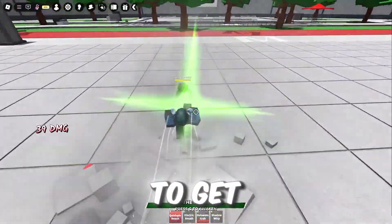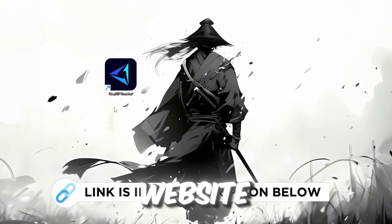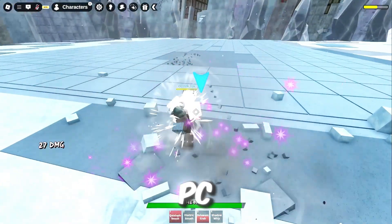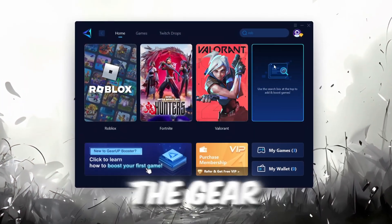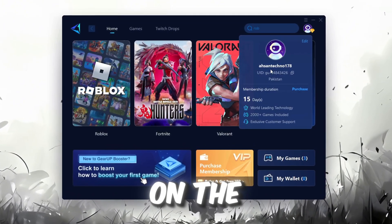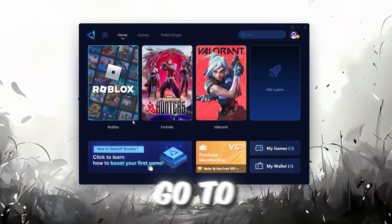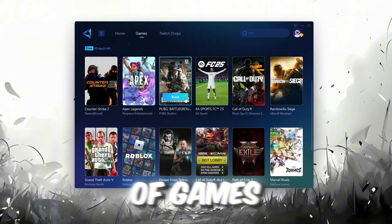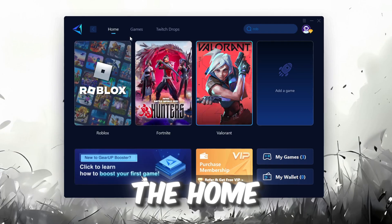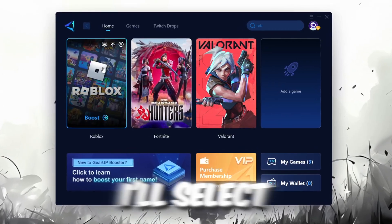I'm going to show you the best tool to get stable ping for Roblox. Download the Gear Up Booster tool from the official website using the link in the description. After downloading, install it on your PC. Once installed, you'll see the Gear Up Booster interface. The first thing you'll need to do is log in with your Facebook or Google account. On the Home tab, you'll find all the games installed on your PC. If you go to the Games tab, you can browse thousands of games available for optimization. To optimize your network and FPS, return to the Home tab and select the game you want to boost — for example, I'll select Roblox. Click the Boost button and the tool will begin optimizing the game; it will automatically find the best server for you.